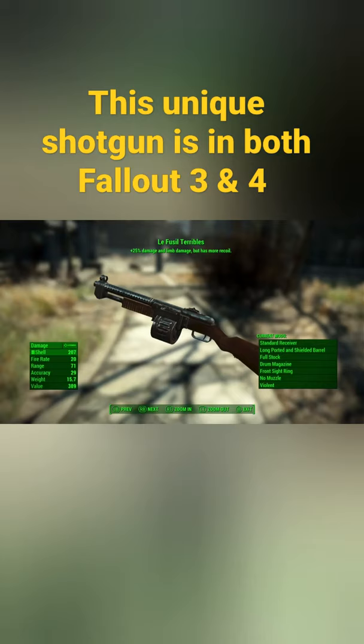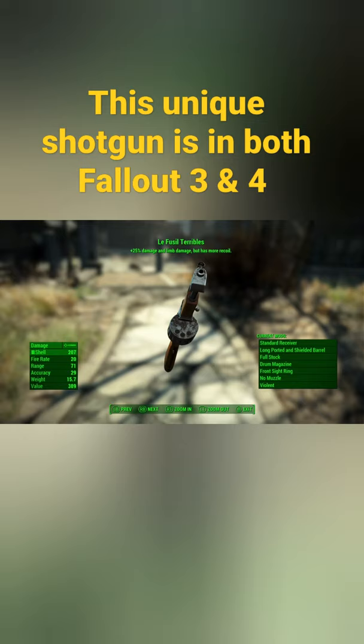In Fallout 4, the same shotgun can be found in the Raider Stronghold Libertalia. However, this time around, the shotgun is named in French, and this translates to the Terrible Gun.